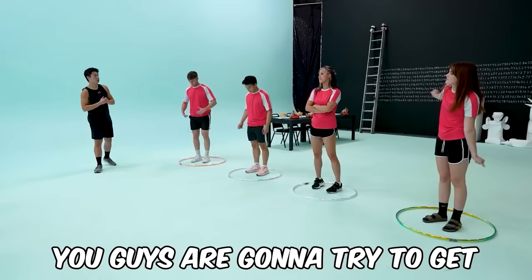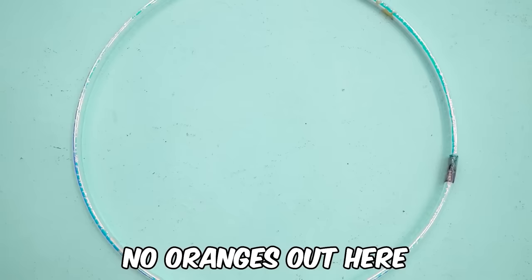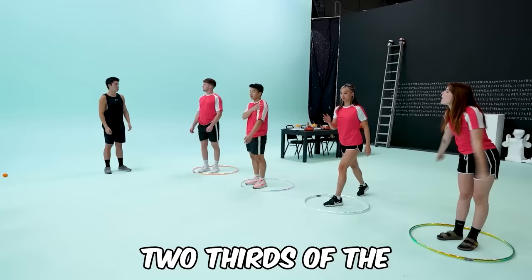You guys are going to try to get as many oranges in your hula hoop as possible. At the end, once there's no oranges out here, the person with the least amount of oranges is going to help the person with the most oranges for 20 minutes — which is like two-thirds of the rest of the time.